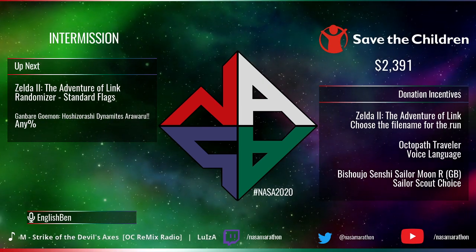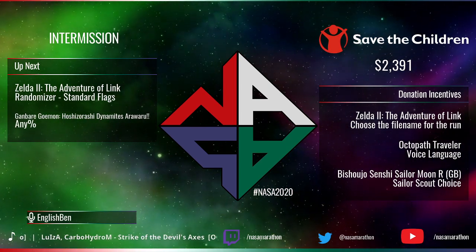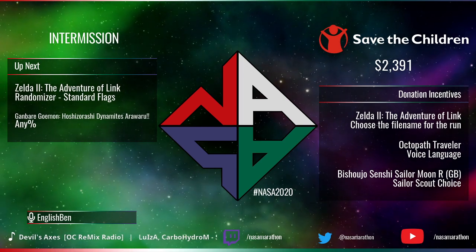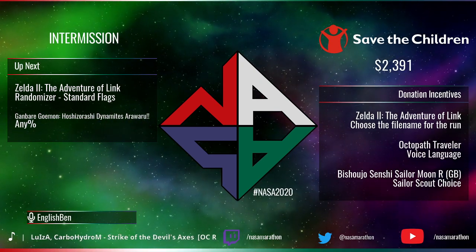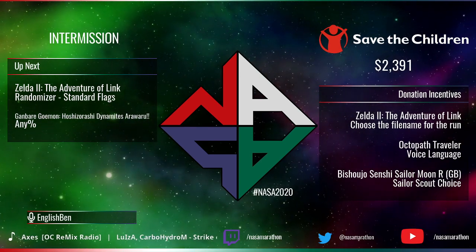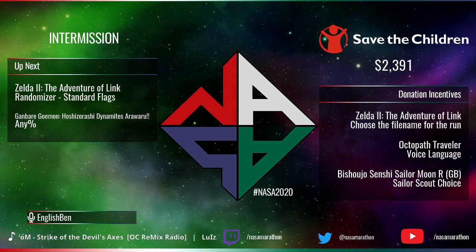It's me again one final time. We'll be getting Zelda 2 Adventure of Link Randomizer set up for the next couple of hours — should be ready in a few minutes. Quick reminder: the file name selection will be closing as soon as the run is about to start. So if you're going to donate towards the file name for Zelda 2 Randomizer, you need to do it right now. Type exclamation mark donate in the chat, click the link, and go through PayPal — you do not have much time.